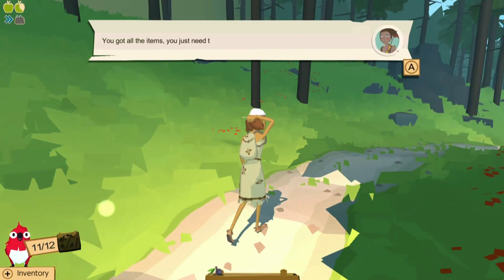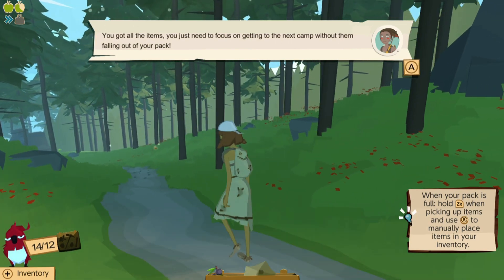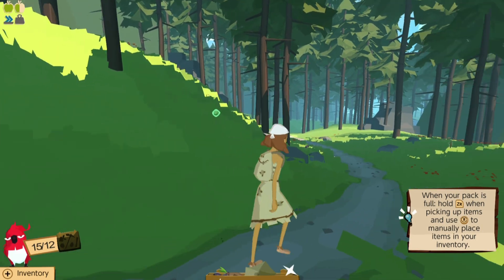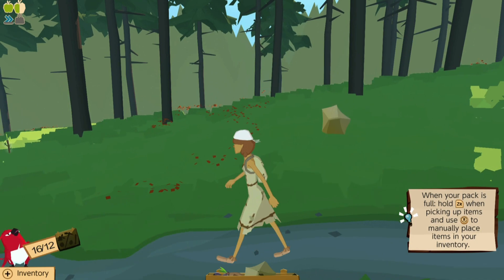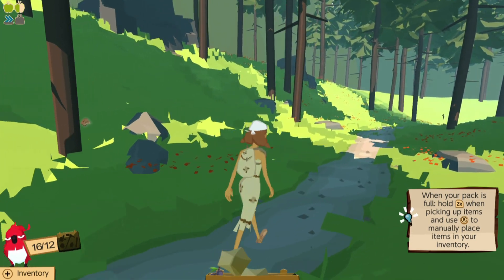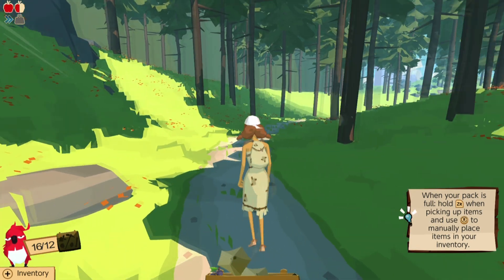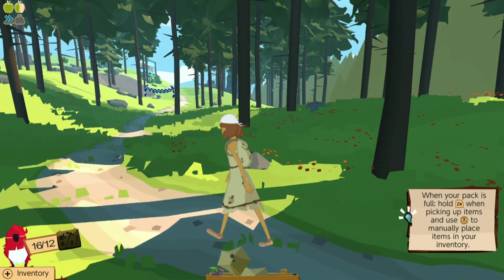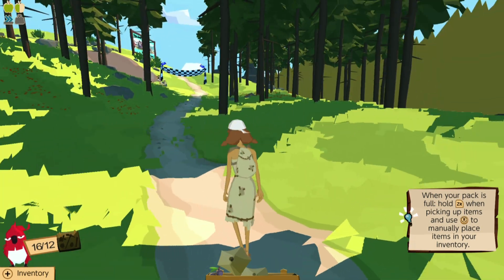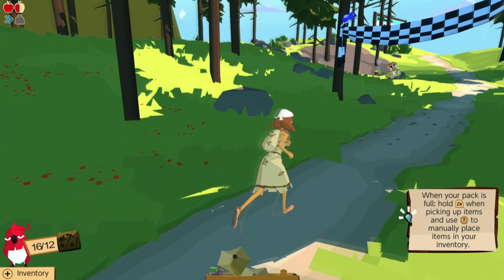I got all the items. You just need to focus on getting to the next camp without them falling out of your pack. Your pack is full — when picking up items, use this to manually place items in your inventory. Alright, I can try that. It's not letting me do any messing with it. Oh wait, I'm able to pick stuff up. But if I try to drop stuff in, it might not stay in. So we got enough items, but we're stacking them on top, so if we want to get extra we need to be careful. Hold on, I saw something right there. I should probably be careful about running, because if I run, stuff will probably fall out of my backpack. Oh, we're almost at the finish line, let's keep running.